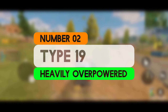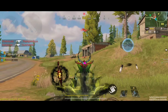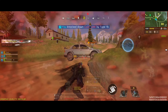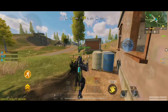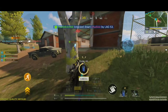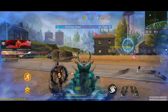Coming at number 2, we have the Type 19, which features a high fire rate for an assault rifle, enabling it to deliver a rapid stream of bullets and making it highly effective for sustained fire and suppressing enemies over extended engagements. The accuracy of the Type 19 is generally good, particularly when used with attachments that enhance its stability, and it performs well at medium to long ranges due to its manageable recoil and consistent shot spread. It delivers strong damage per shot which, combined with its high fire rate, makes it a formidable weapon in both short bursts and sustained fire.